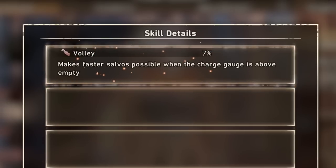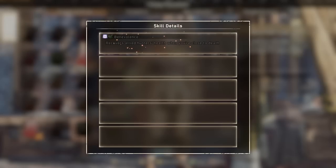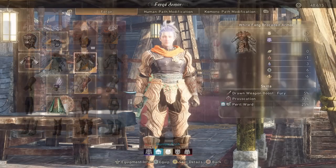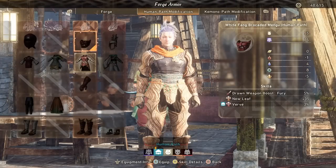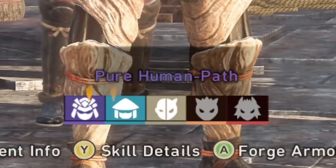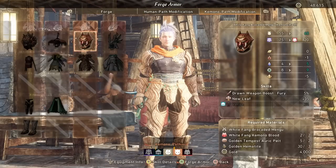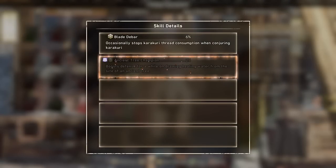If you're a cannon main, you could get Volley here at 7%. There's also another aspect of talismans you need to understand before you pick any: some require human or Kemono path actives. This one requires maximum human path to even have the opportunity to activate. It's all to do with your armor — the equipment you use affects your scale at the bottom. I'm in tier one human path by the equipment I'm wearing. Taking a helmet and turning it into a human path upgrade activates the human path skill Verve, which boosts attack and defense when at max health. You can push further into pure human path, or go the other way towards Kemono path, which activates Kemono path skills on your armor and talisman. So when checking if a skill looks good, you also need to know it won't activate without sufficient equipment in the right path.